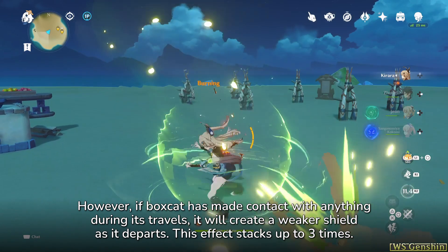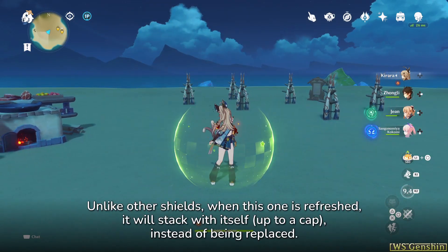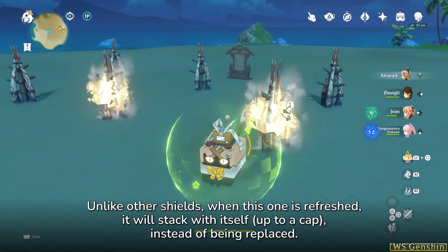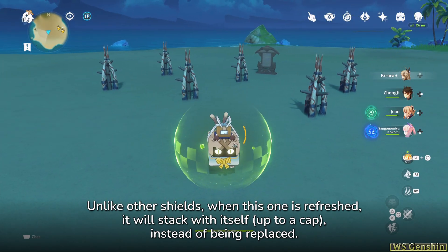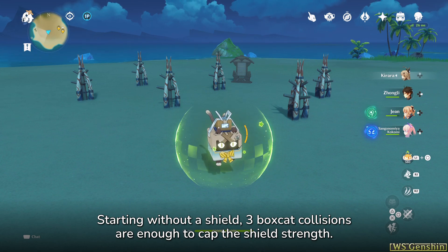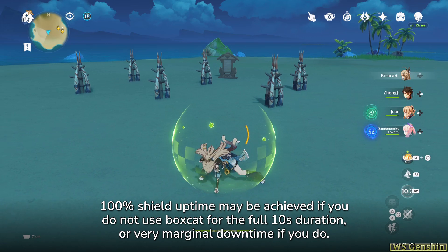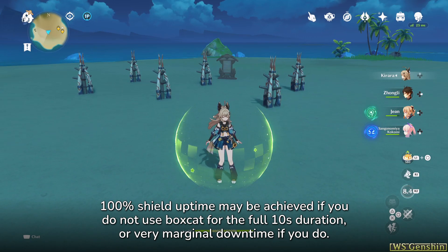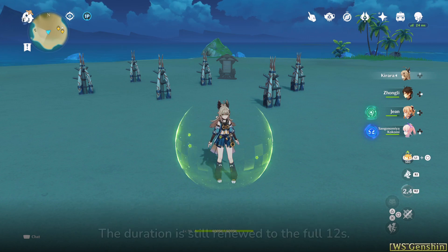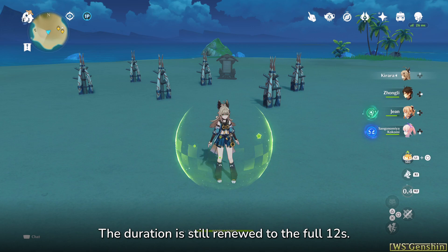This effect stacks up to 3 times. Unlike other shields, when this one is refreshed, it will stack with itself up to a cap, instead of being replaced. Starting without a shield, 3 Boxcat collisions are enough to cap the shield's strength. 100% shield uptime may be achieved if you do not use Boxcat for the full 10-second duration, or with very marginal downtime if you do. The duration is still renewed to the full 12 seconds.